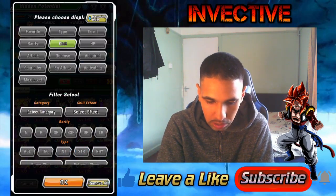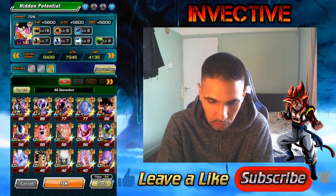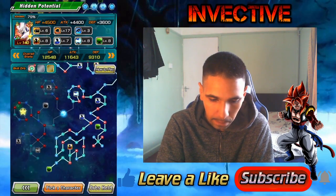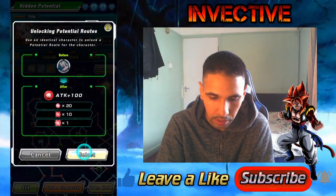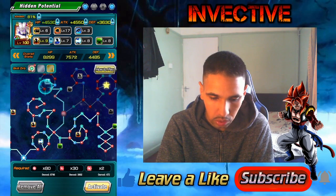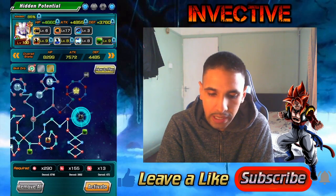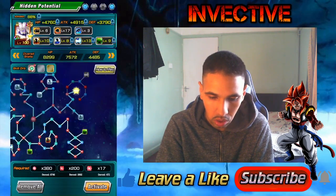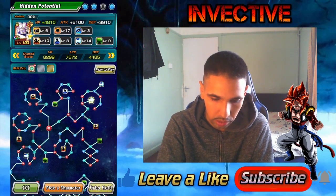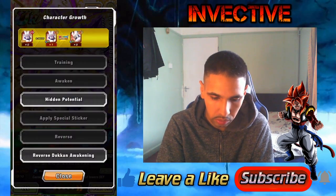Now for Omega Shenron, let's go ahead and go to Extreme STR. Get that Omega boosted up — let's do the top right part, yeah, that would do extra damage for us. Then I can spend the rest of our tickets and hopefully get some good characters. Excellent, go ahead and reverse him, and then probably reverse the Gohan as well.